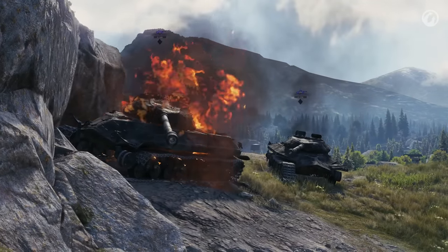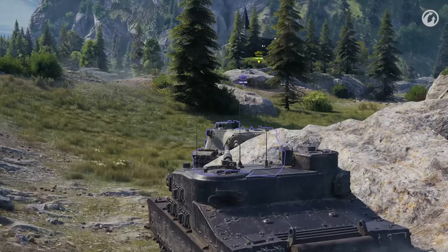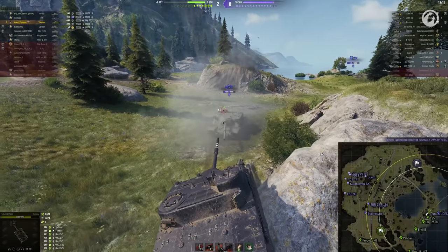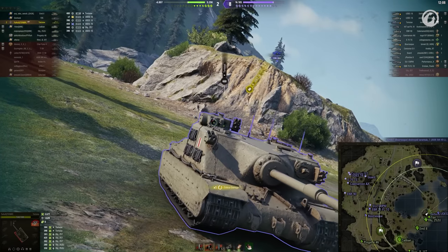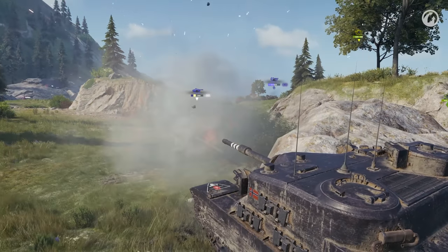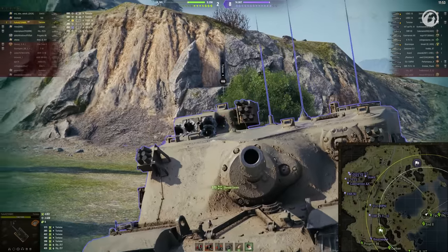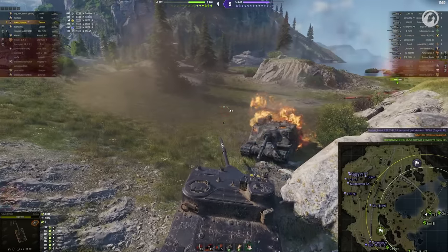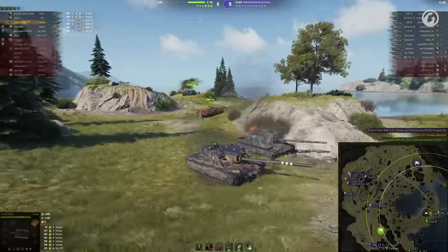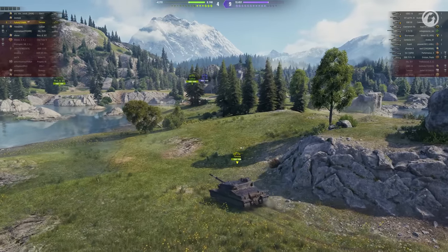Two enemy heavies down and out! Here's an example of how to perfectly use terrain for cover — hiding the cupola weak spot behind solid cover while angling the armour to make it almost impenetrable, and also moving just as the enemy is about to shoot to throw off their aim. It's those little tricks that add up as Savix is up to 4,800 damage and 3 kills while only taking a single damaging shot in return.